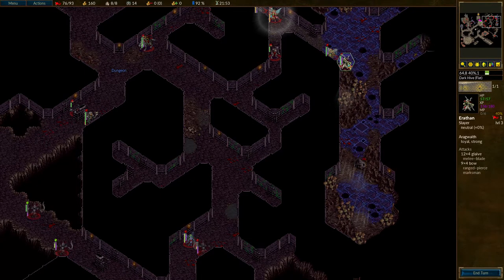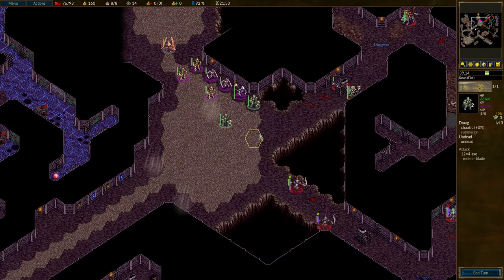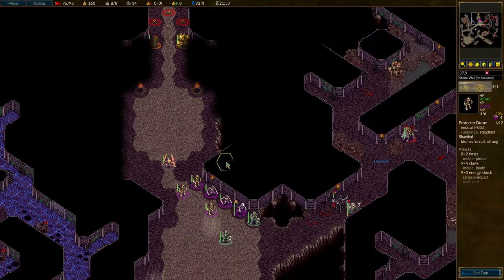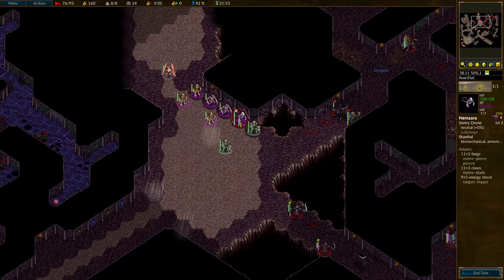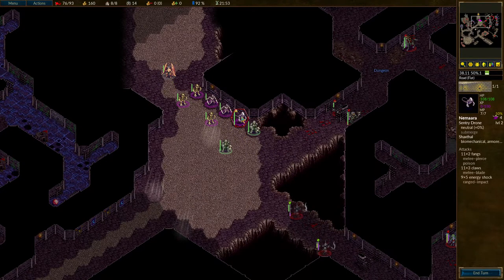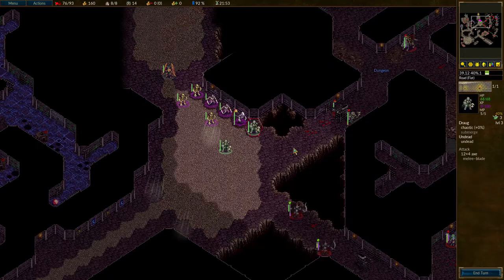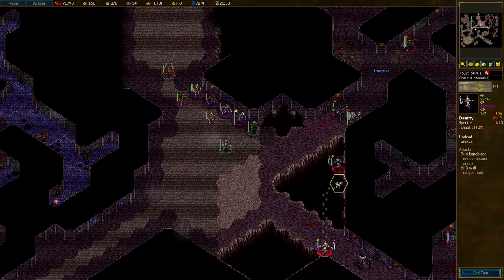Everyone get out of there! Ready to fight these irritating creatures who are coming back from the ass end of nowhere. Now, only the Sentry Drone can fly over chasms. So if the Sentry Drone really wants to come and fight over a chasm, then actually that's fine by me. I suspect it won't do that anyway.